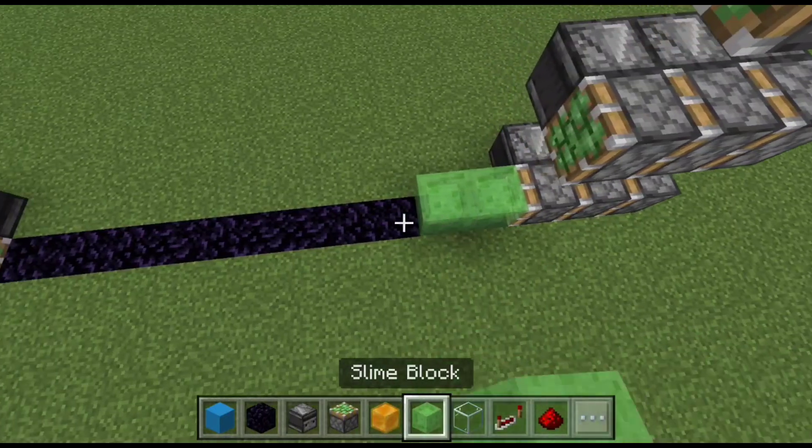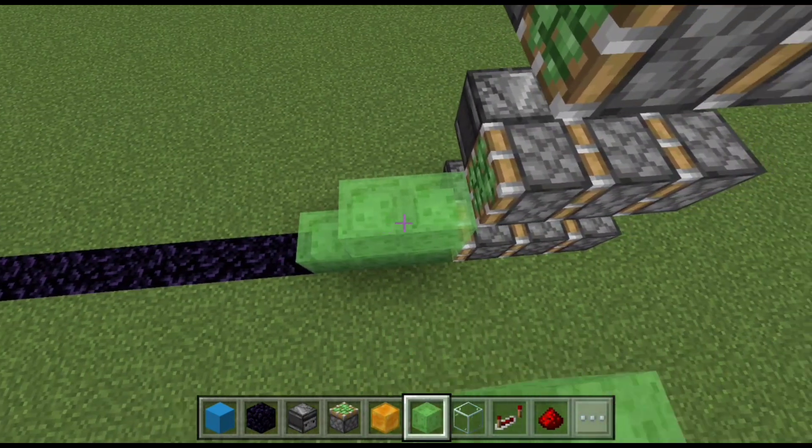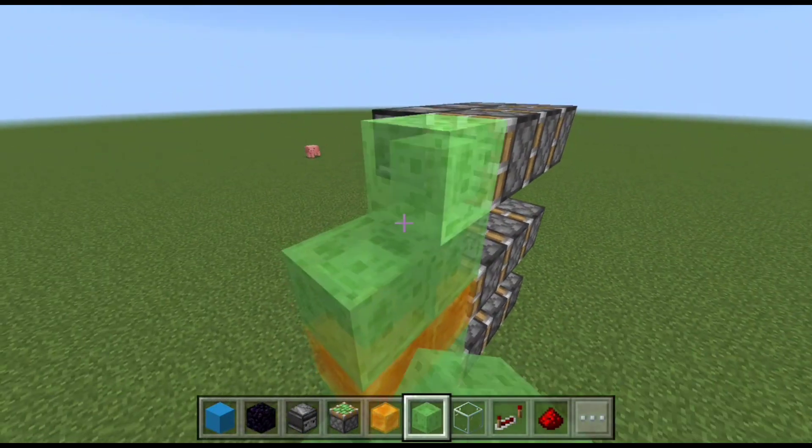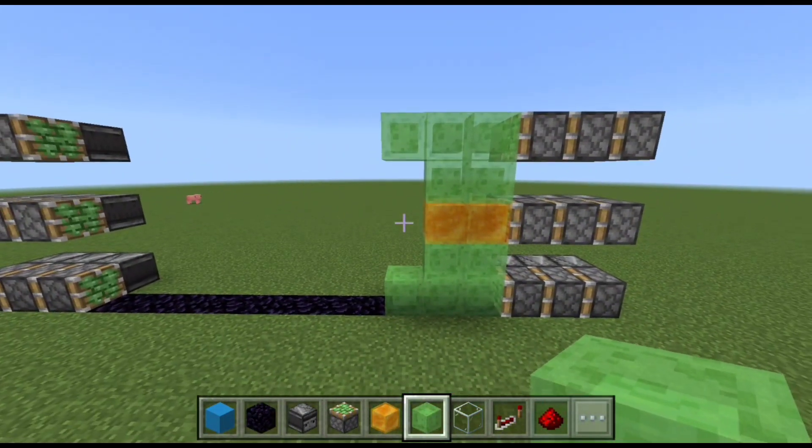Start with five slime blocks at the bottom, then two honey blocks in the middle, and finally another five slime blocks on top. It should end up looking like a letter C — not the most beautiful C, but a C nonetheless.